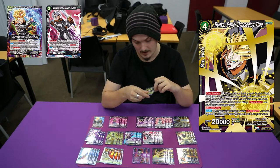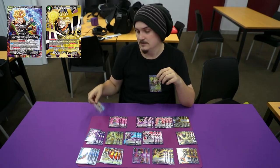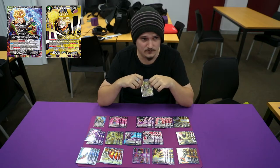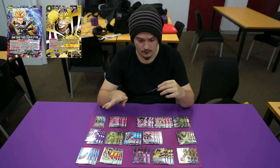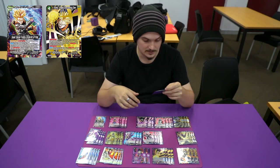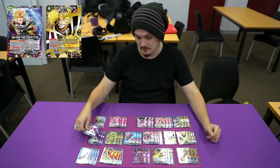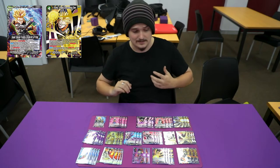I'm playing one Trunks: Power Over Pressing Time. With this leader, instead of drawing two when you flip, you choose one card in your warp and add it to your hand. You can overrealm for four, it costs two, has double strike and 20k, so you can bring it out a little early. When you play this card with warp, choose one of your battle cards in your warp and add it to your hand. The reason I don't like it too much is it says battle card, and there's not a lot of battle cards you really want to add back — maybe a Boo or something blue. Given the amount of versatility you have with the deck, it doesn't matter too much.